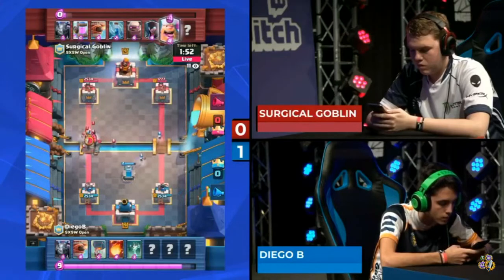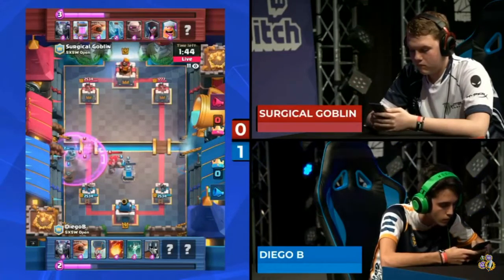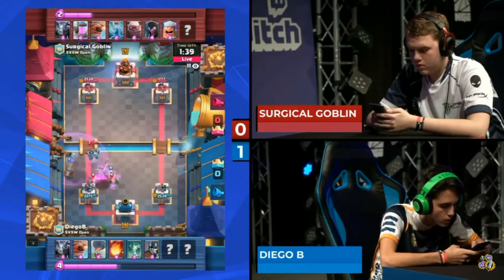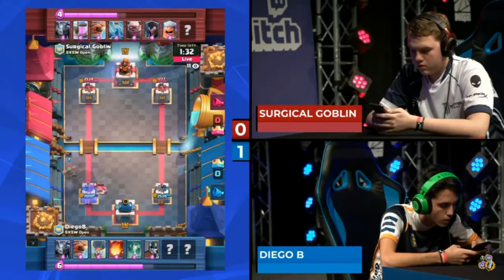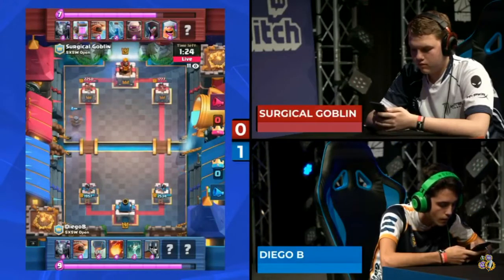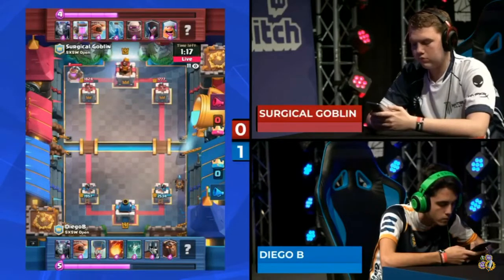Diego B took a huge breath after that golem was played. Here comes a lumberjack on the left-hand lane with a knight — the lumberjack absolutely clears through cards and the rage is now in play. Is the golem going to be able to get to that tower? The mega minion goes to the skeletons and not the flying machine — great defense from Diego B. The tombstone is one of the best buildings in the game to stop heavy tanks.